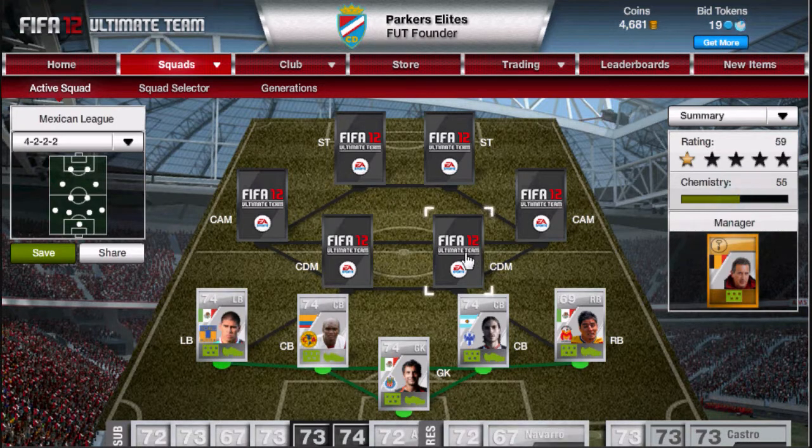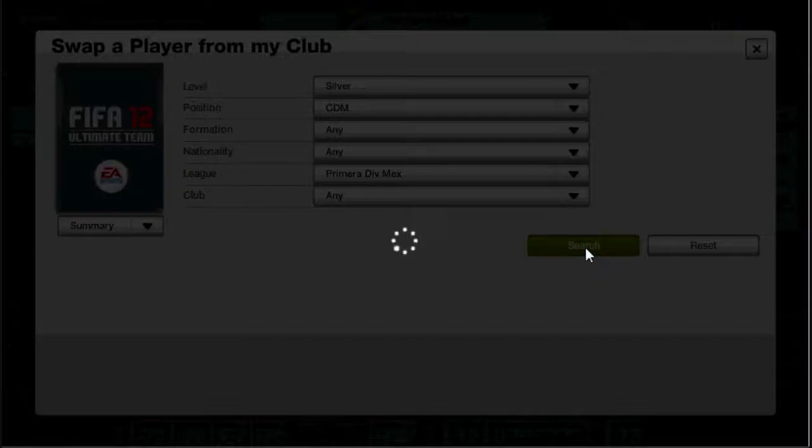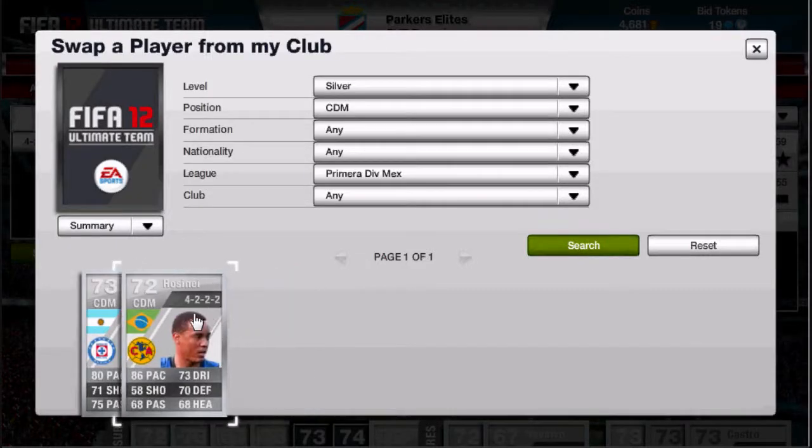There are a lot of options for centre defensive mids, but I'll show you why I chose these. The first is Rossene, a Brazil Silver with 86 pace on the card. In-game he's only got 82 sprint speed, but 92 acceleration and 90 agility — it's really useful to have pace in a CDM. He cost me 5.5k, and the price may have gone up. But it's well worth the money, really useful.